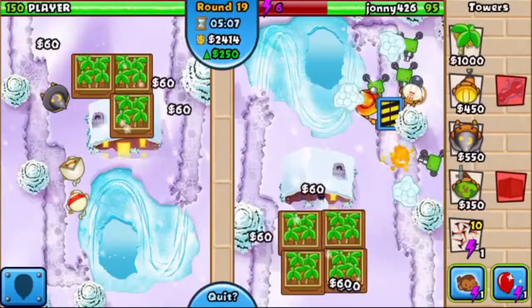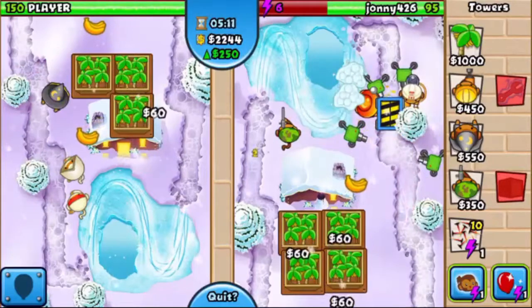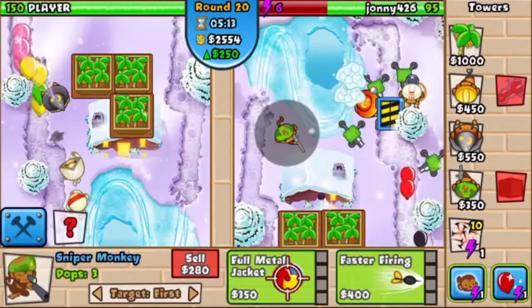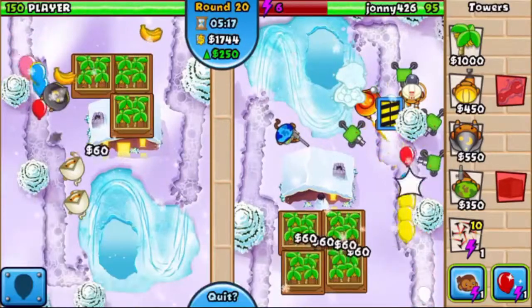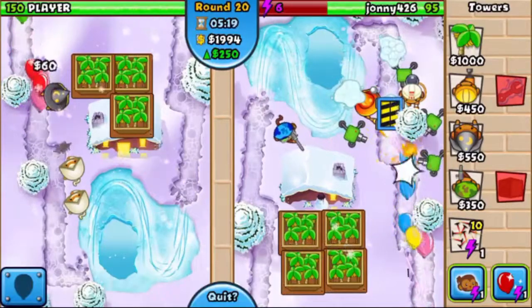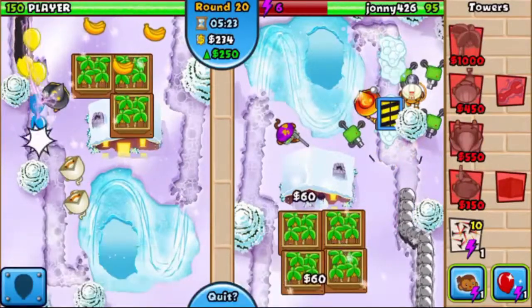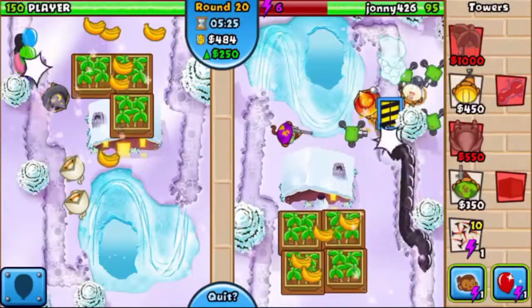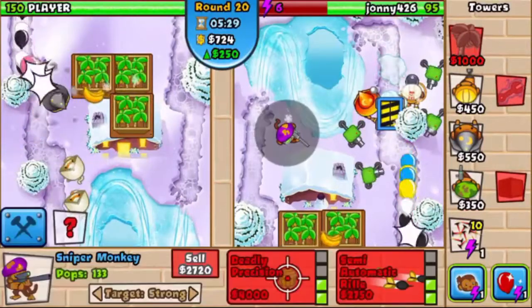I honestly sometimes forget to empty my traps. If you have a sniper, make sure to set it to strong so you can maximize its power - one shot those leads and zebras even.